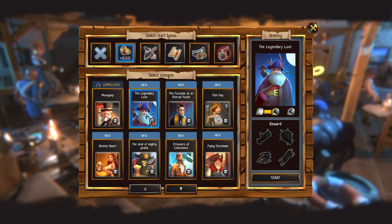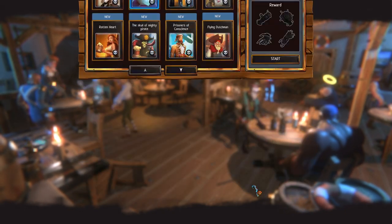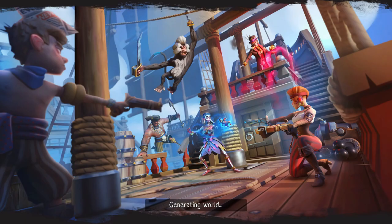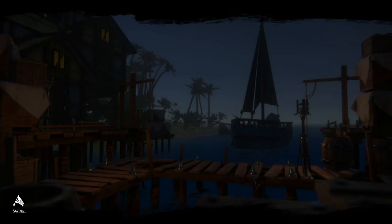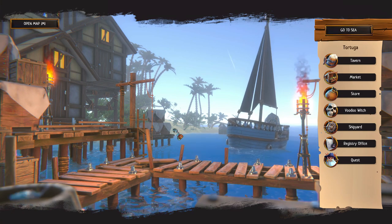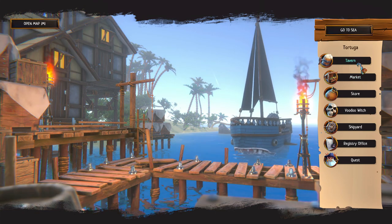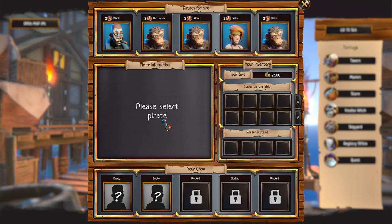Let's go for the legendary loot. This is Tortuga, our starting seaport. Here we can first of all go to the tavern and hire some pirates.